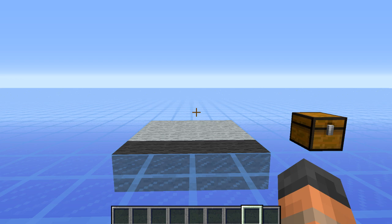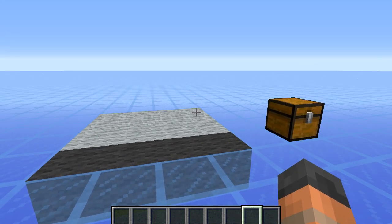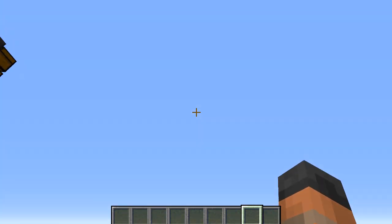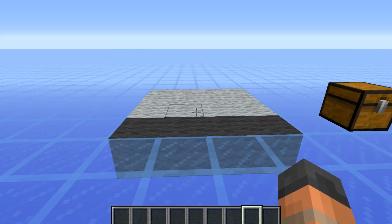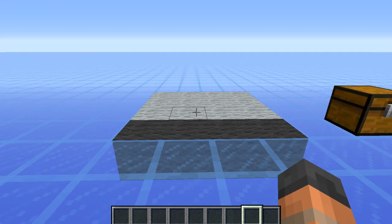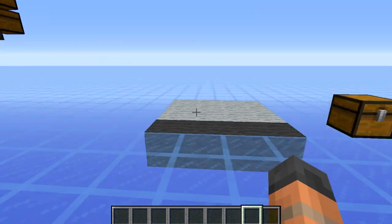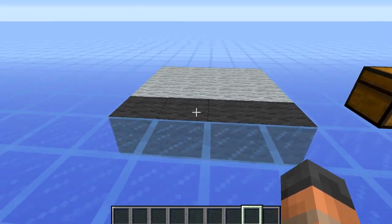To build this you are going to need an area of land that is four blocks wide and four blocks deep. This can be built as tall as you want, so make sure you have enough space above it, and if you plan on building these side by side make sure you have room on either side. The first thing we're going to place are the droppers, which go at the front right here at the bottom.